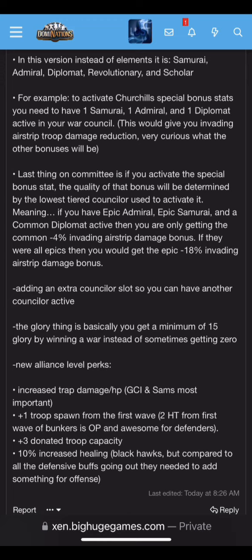Lastly, you have the new alliance level perks: increased trap damage — mostly for GSCI and SAMs, but it also affects Armored Ambush — plus one troop spawn from the first wave only, but still very powerful, three donated troop capacity, and ten percent increased healing.